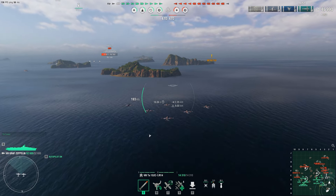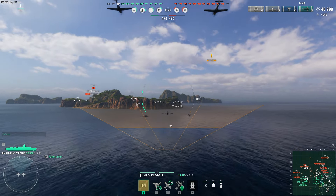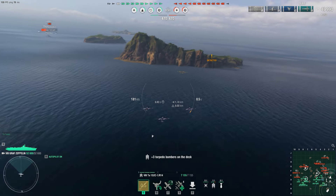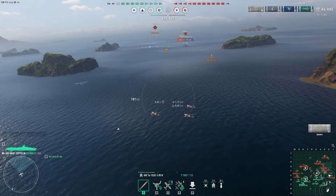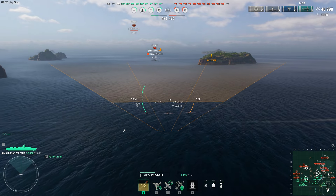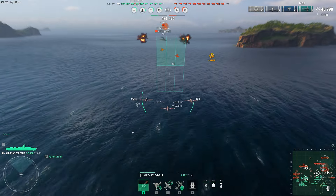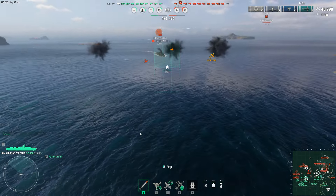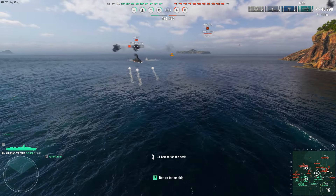The torpedo bombers are where they come into a world of their own. The torpedo bombers have 2,000 hit points each. Speed is 181 knots and a max of 221, which is unreal. 20 seconds of engine boost, 40 second reload on it. You get 3 per attacking flight, 9 per squadron, and 14 on the deck. Prep time is 80 seconds per plane with a detectability of 9 kilometers. You get 1 torpedo per plane with a max damage of 5,333, a rough torpedo speed of 37 knots, and a max range of 6 kilometers.